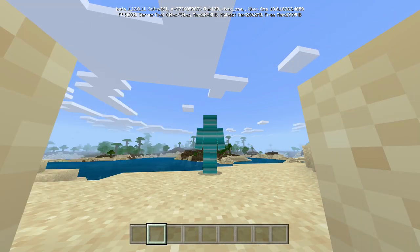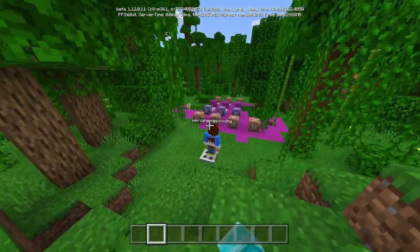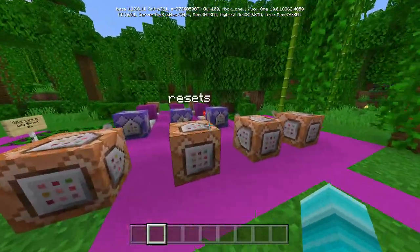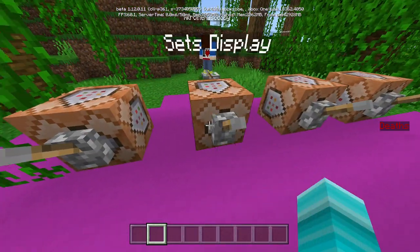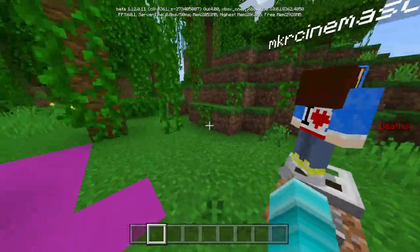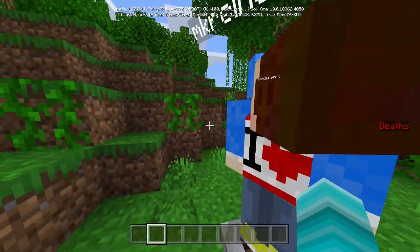So that being said, let's get right into the tutorial. First off, what we're going to do is give you a little example of what we're working with before we actually get down to the building of this redstone contraption. This is what you're going to need to make it at a later stage to do this cool death counter. Put your attention to the right side of the center of the screen.